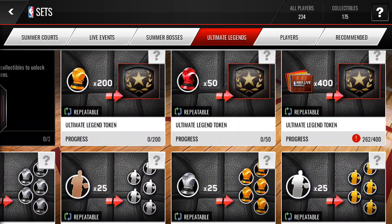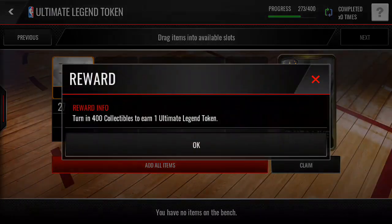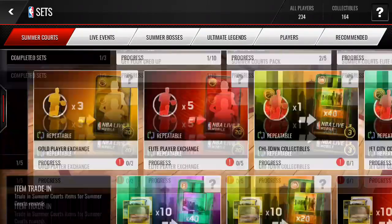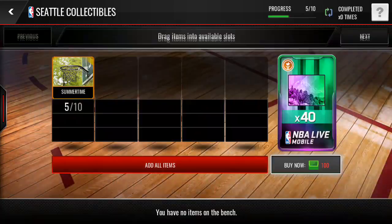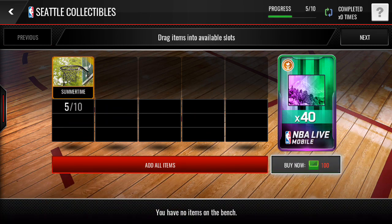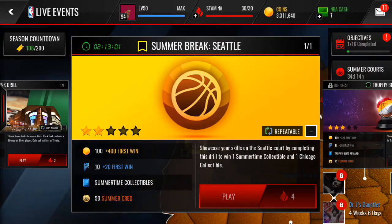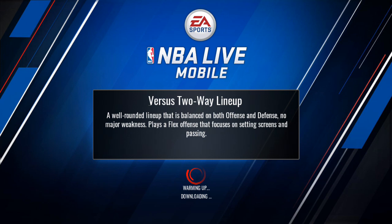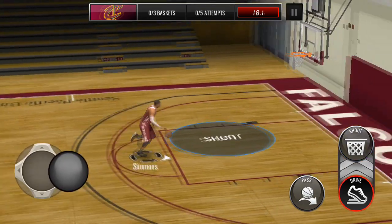I'm going to show you guys how you can get these tokens. The key is through these Ultimate Legend token sets where you put in 400 collectibles to earn one Legend collectible. What you want to do is go to the Summer Quartz tab and do this set right here — the Seattle collectibles one. All you need is to put in these summertime collectibles; you need 10 of them and you're going to get 40. You have to go to live events and grind these out — the Summer Break event. To get one token, you have to complete that set 40 times, so you need 40 collectibles.